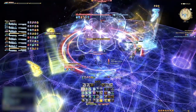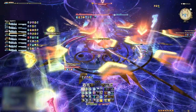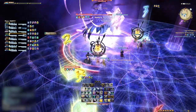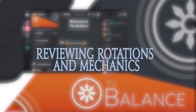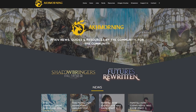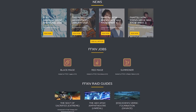If you are watching this after patch 5.45, you can still refer to whatever tome and crafted gear is currently available to purchase. When you start savage raiding, you can begin to replace and augment your tome gear to get your best in slot. I recommend joining the Balance Discord and checking out the AkMorning website to take advantage of the vast resources they offer, including job-specific guides, rotations, gear sets, and materia melds.